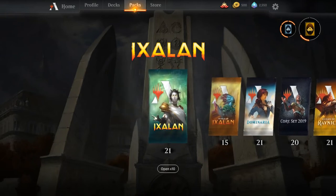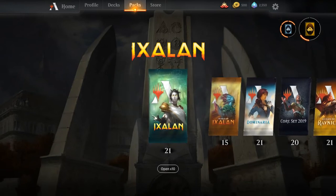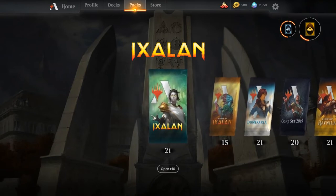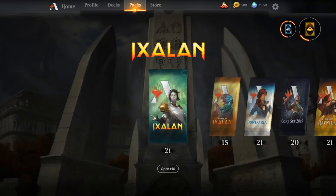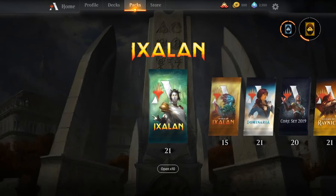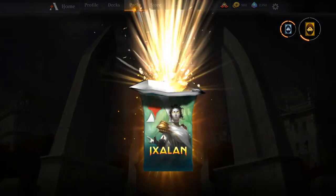All right everybody, welcome to the video — it is open beta time, which means Christmas came early! We're here to crack some packs, get into new standard, and I'm excited for open beta. So without further ado, let's just crack some packs. I love cracking me some packs. We're going to go ahead with some Ixalan, Rivals of Ixalan, Dominaria, M19, and of course Guilds of Ravnica.